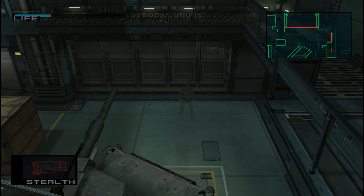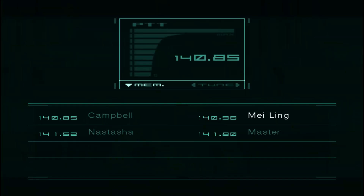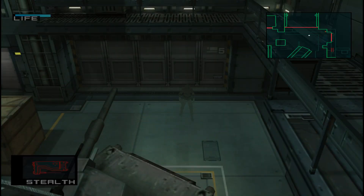Now when we tab back to our game what we should notice is that we open up the codec window and everything is its proper colour and we no longer get that weird fade to purple at the end of each codec call.